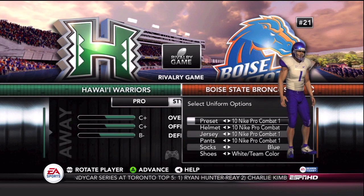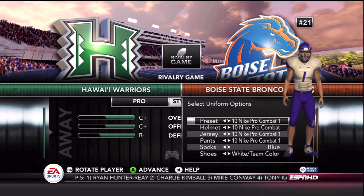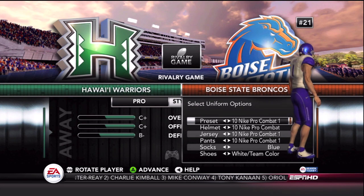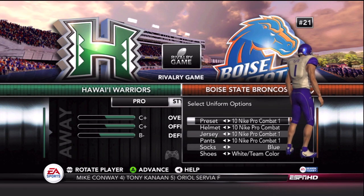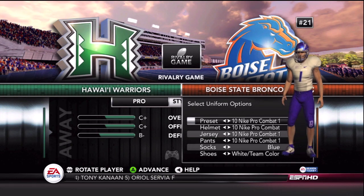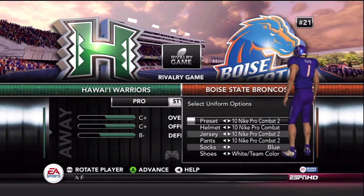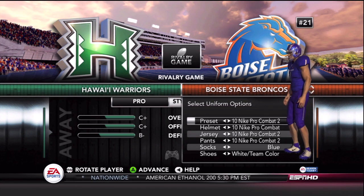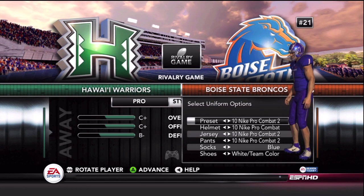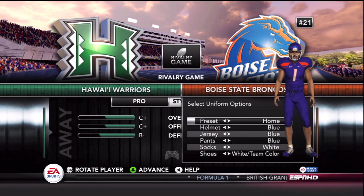Here we got another Nike Pro Combat, this is from 2010. Very similar, but a blue helmet instead of white. You have the blue pants, and that's also almost a lighter shade of gray jersey. I've always been happy with the blue and orange combos — I'm a fan of the old Denver Broncos uniforms. So Boise kind of catches my eye with their color combos.